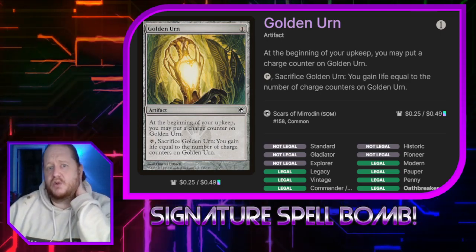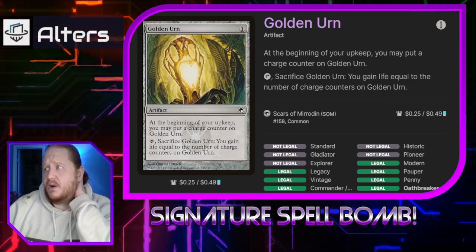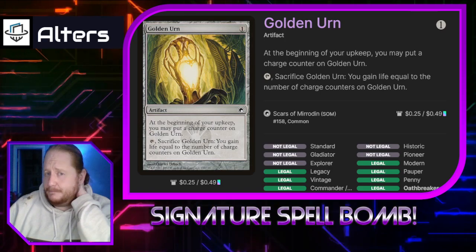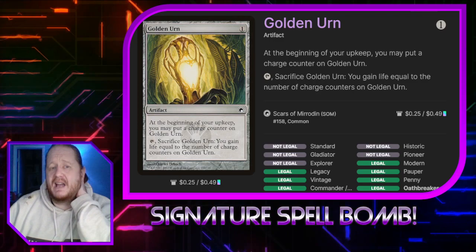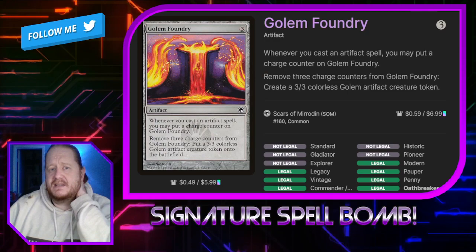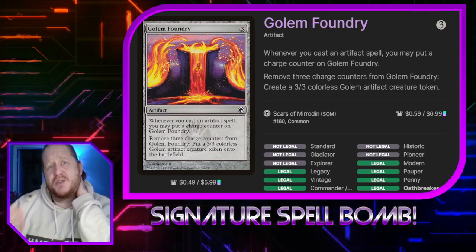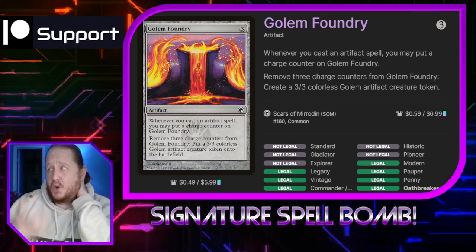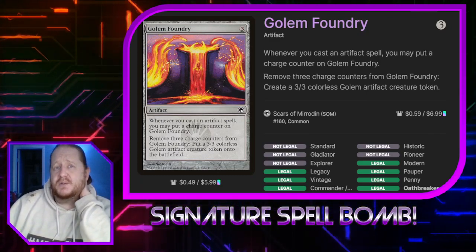Golden Urn: at the beginning of our upkeep, we may put a charge counter on it, and we can tap and sacrifice it to gain life equal to the number of charge counters on it. Cards that just get a free charge counter every turn are good for what we're trying to do, and gaining a bunch of life back in Oathbreaker can get you right back into the game. Golem Foundry: whenever we cast an artifact spell, we can put a charge counter on it, and remove three charge counters to make a 3/3 golem. It's going to get charge counters relatively quickly and often, so it's a good card.